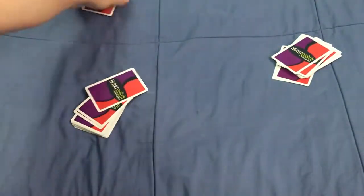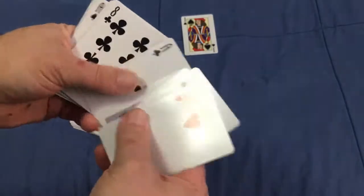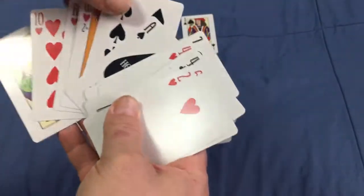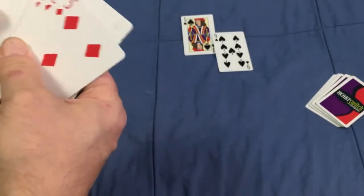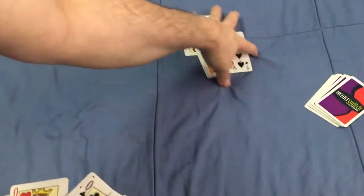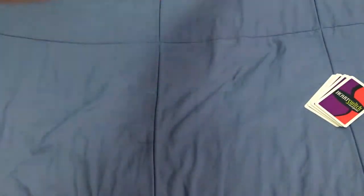The person to the left of the dealer starts and can lead with any card, any suit they want. The next person has to follow that suit if they can. If someone can't follow suit, they can play something else — for instance a heart — to get rid of it. Whoever wins the trick leads again.